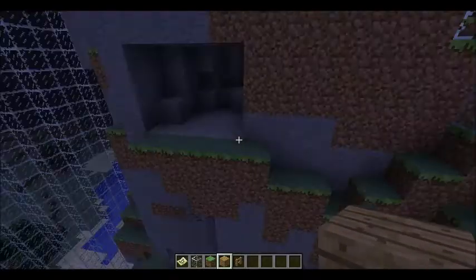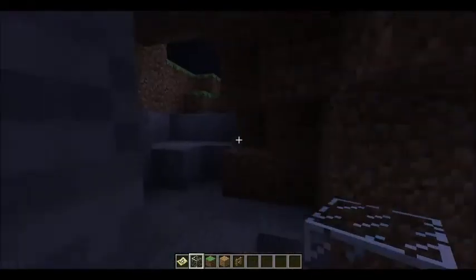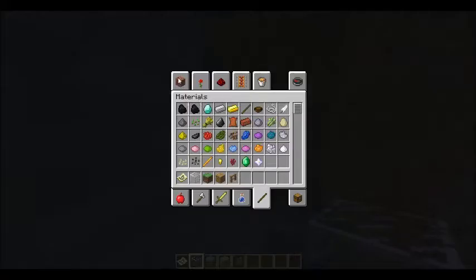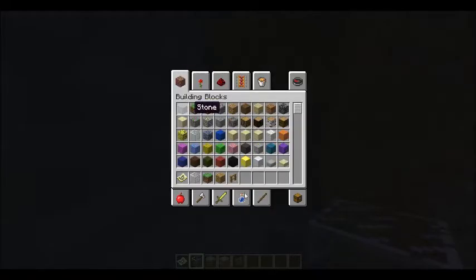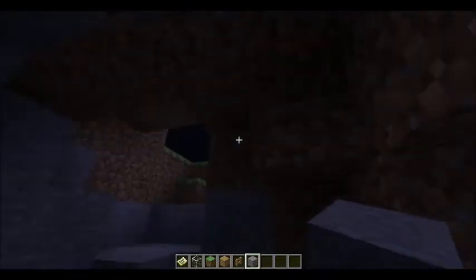I need to close that up — I'll close it up now. We're gonna use cobblestone just to make it look like an indent. Boom boom, yes.